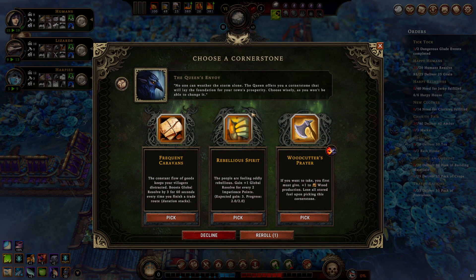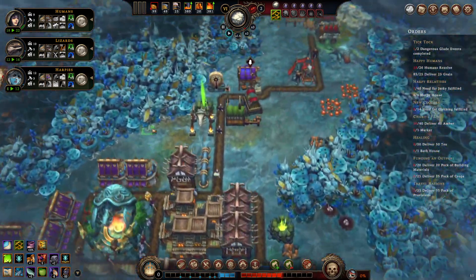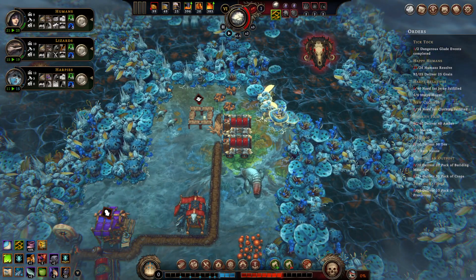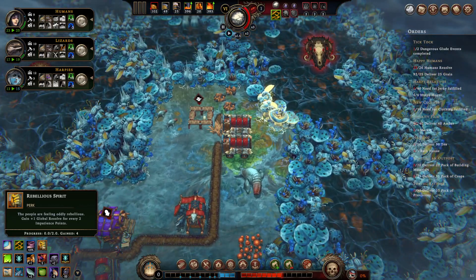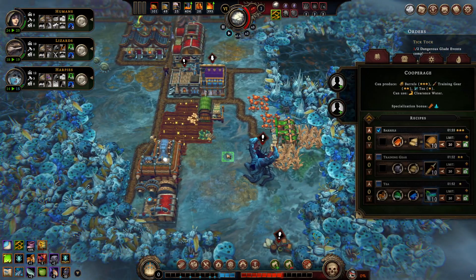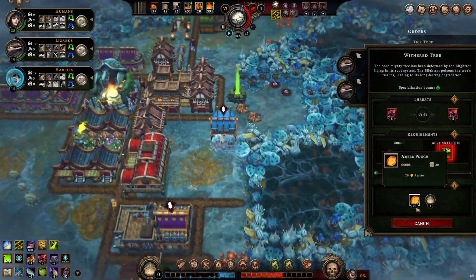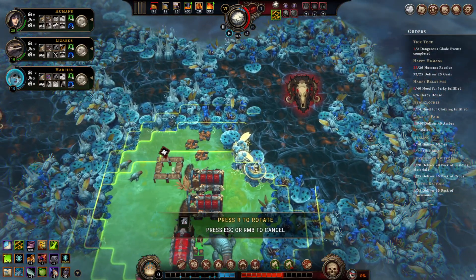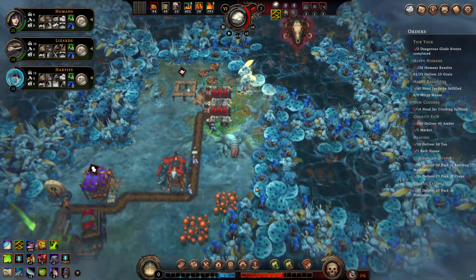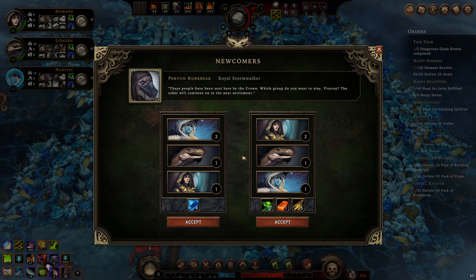We'll do the 'Born of Stone' event first — 'A Woodcutter's Prayer' is nice but probably not useful. 'Rebellious Spirit' — we have so much queen's impatience that this is actually a big boost to resolve. We're gaining plus four global resolve from rebellious spirit because the queen is so unhappy with us since I'm progressing glacially. I really need parts, and that to-do list of unfulfilled orders on the right is huge. I don't blame the queen for being annoyed — I'd be annoyed at me as well.